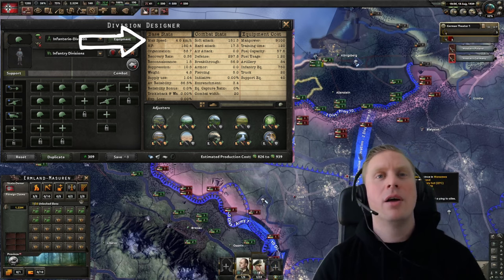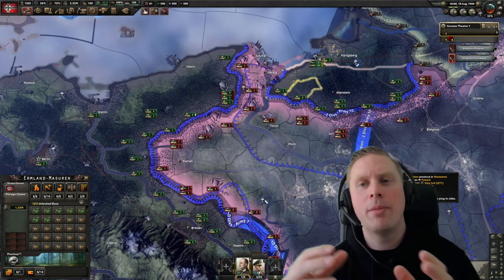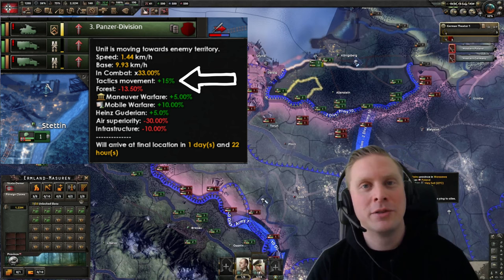You have the speed in the template, then the next thing is movement speed on the map — as soon as you start moving, that base speed is modified again by movement modifiers. The third is if you are in combat, where tactical speed is also involved combined with movement speed. So there are three different places where speed is calculated.